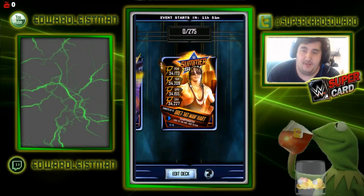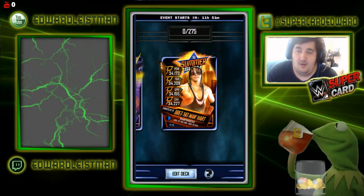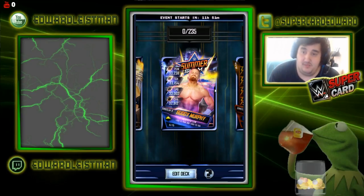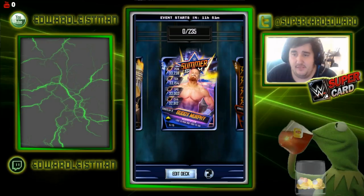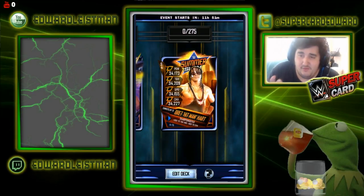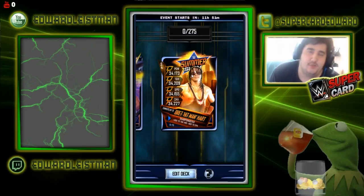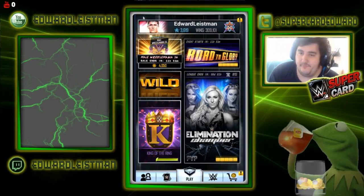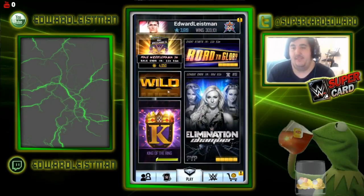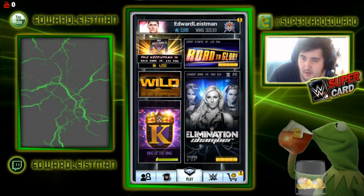Bret Hart is an amazing-looking card, fantastic. I wouldn't say it's better designed than the regular Summertime cards — those had the Empire State Building and stuff like that. This one is more of just the look of New York in the background, and I see that look every day living in New York, so it doesn't wow me. But anyway, let's check out some other stuff.